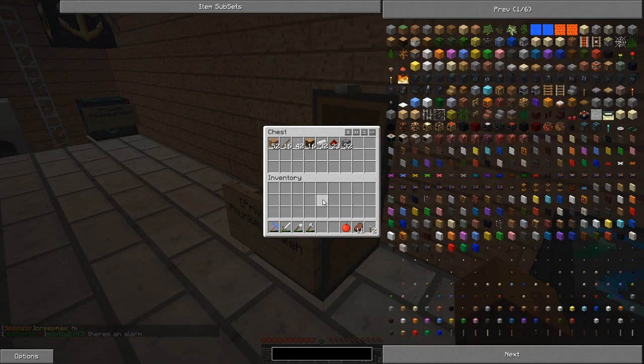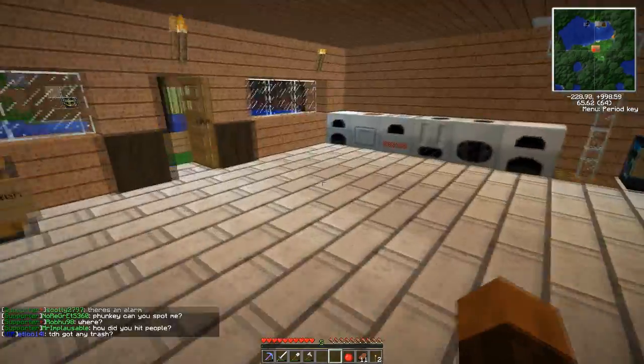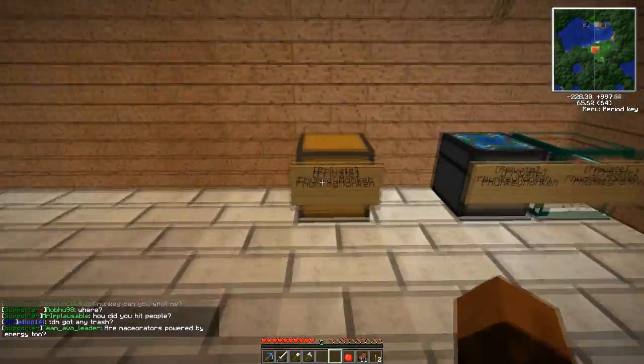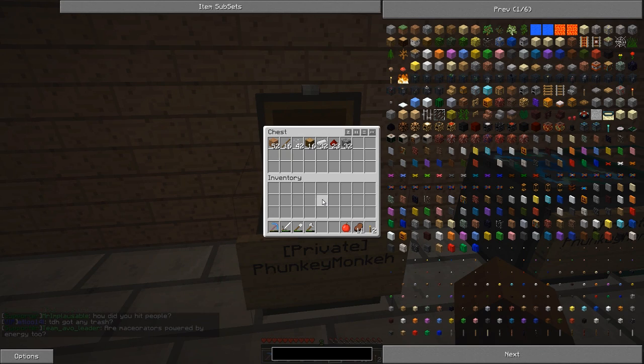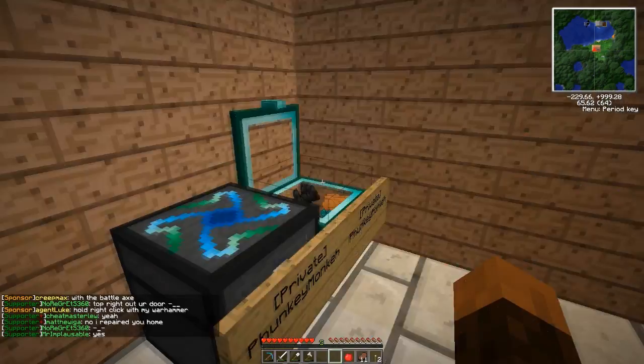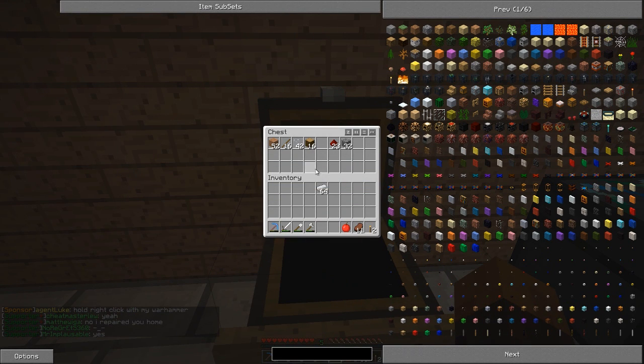I've filled my project chest with what I think I'll need today. It's pretty basic — I don't think I'll need all that much materials. So the first thing we're gonna make is a mining well, and for this we need iron — we might need some more iron actually. We're gonna need an iron gear, which means we need some wood and some cobble. And we need an iron pick.